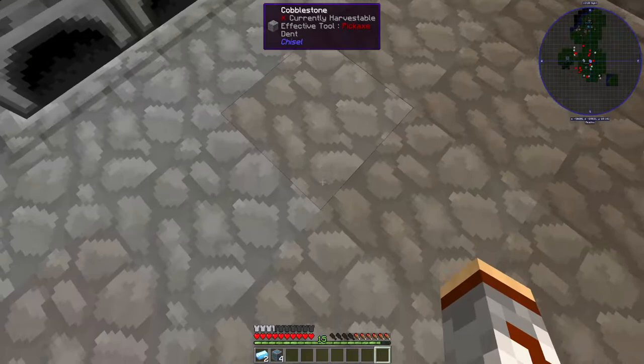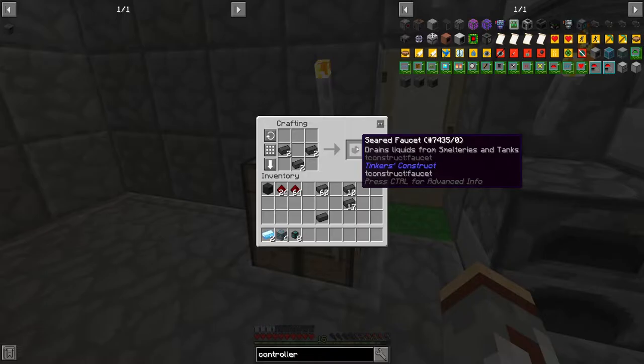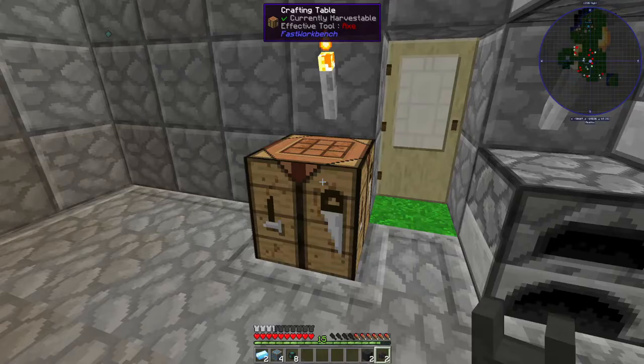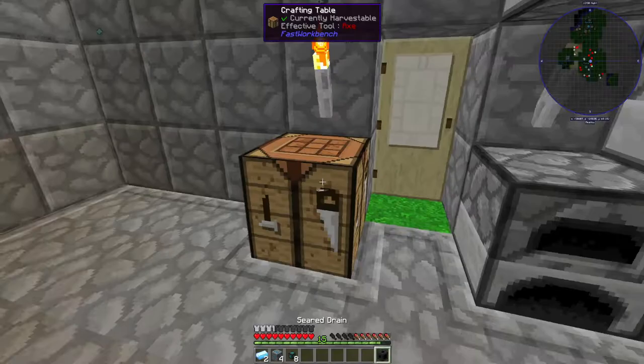Next, let's do seared drain first. We need bricks and a faucet — I think two faucets. There's one faucet, and seared drain... block, block, faucet — there we go.